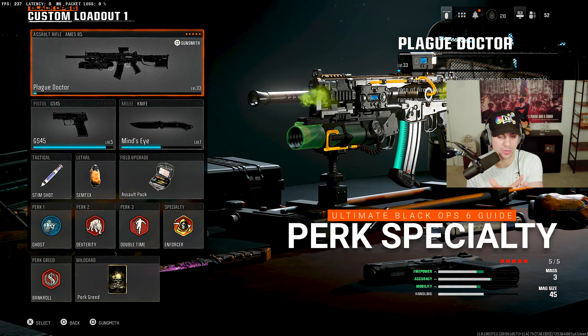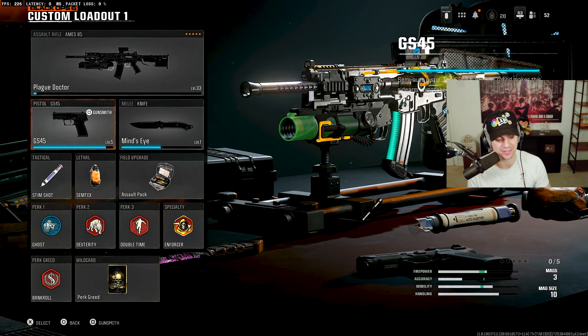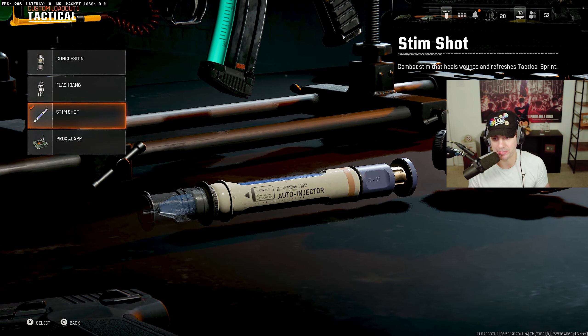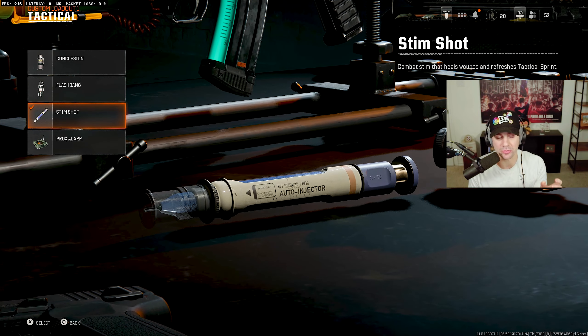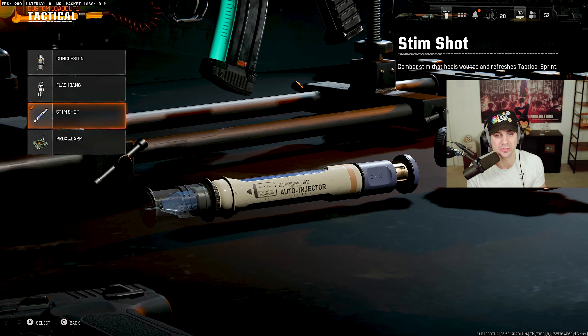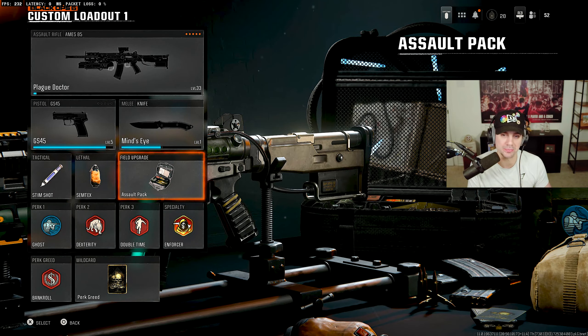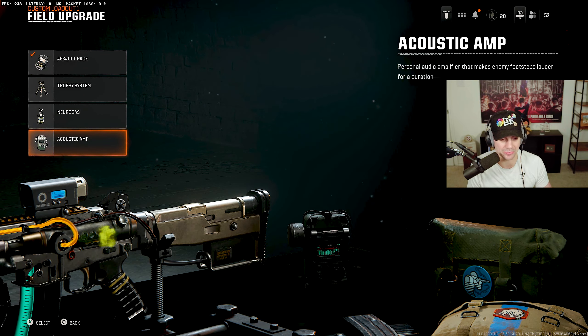Back to the class creation — you can get really crafty with attachments. Also new in Black Ops 6: you can equip tacticals like stim shots, which refresh your tactical sprint and help you heal quickly. A lot of players are using this right now and it seems to be meta. You can also use any lethal of your choice and a field upgrade — trophies, neuro gas, and assault packs for extra ammo are available options.